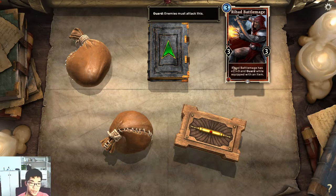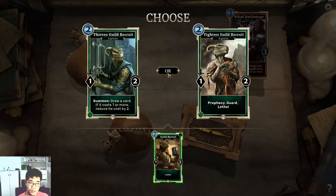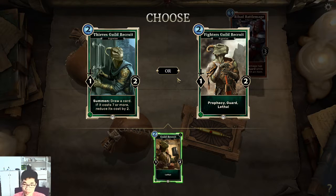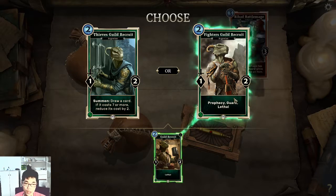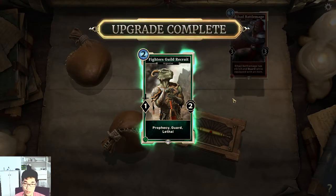I like Red Guard. Red Guard Battle Mage has zero trade guard equipped with an item. Prophecy Guard — summon, draw a card, if it costs 7 or more reduce its cost by 2. I think this is better. Upgrade complete. I'm not sure how upgrade works in this game — maybe you have to play it so you can upgrade it, or what.